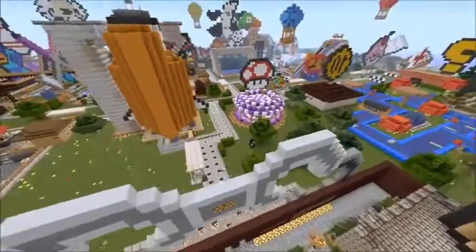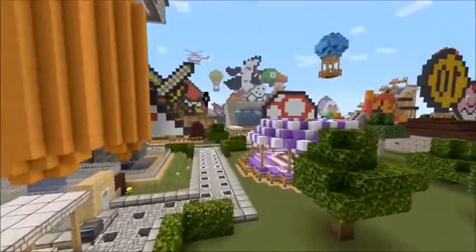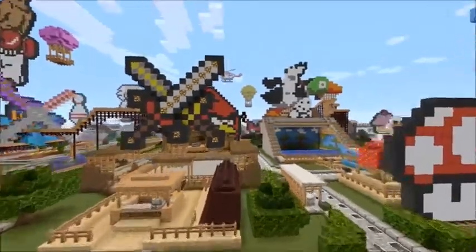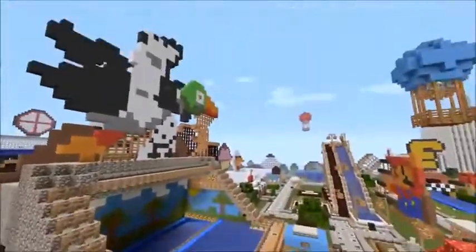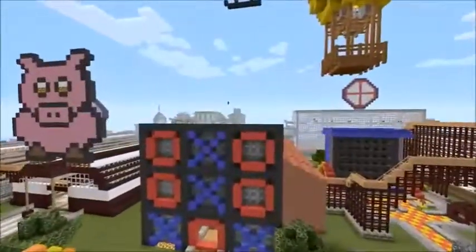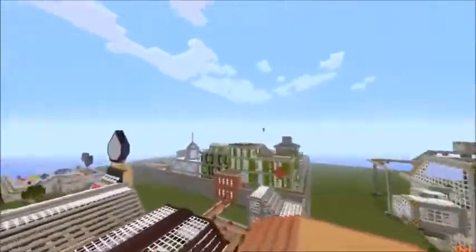Another cool one is Zombie Apocalypse. This map is so big — there's also a Duck Hunt map right there, Tic-Tac-Toe, and a Pac-Man which we'll show you after this.